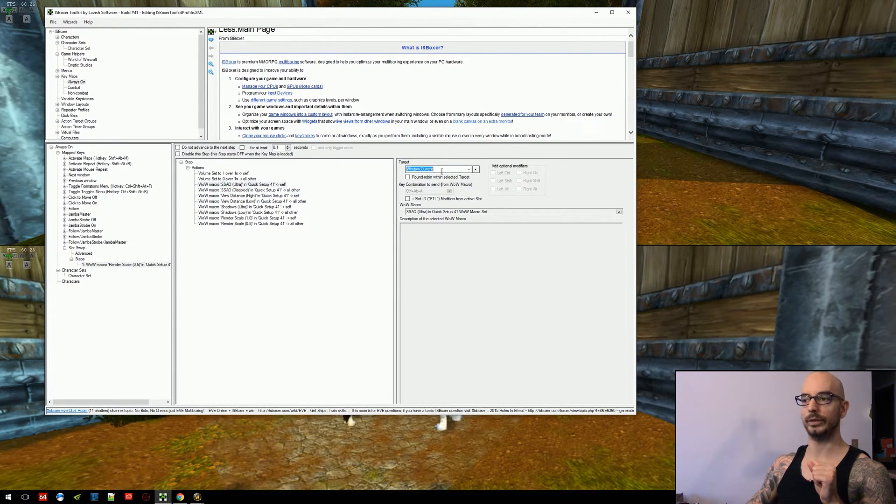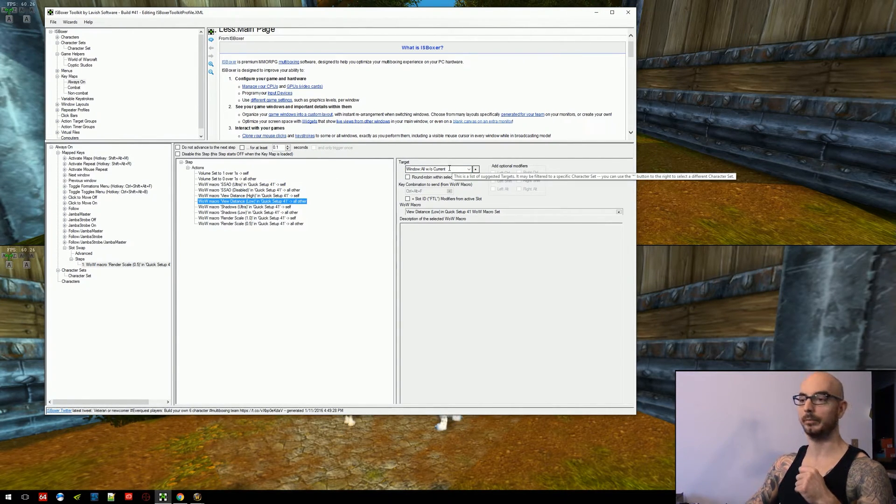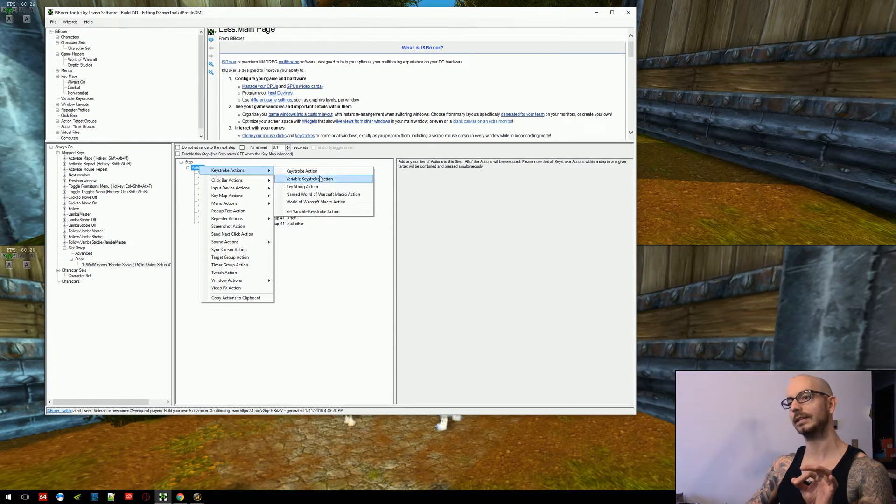The high settings go to window current, which is the current window I'm playing from. All the others — the disables or the lows — go to all without current, which is all my background game clients. For clarification: when you right-click on actions and go to keystroke actions, I'm using named World of Warcraft macro actions — the one I'm currently highlighting. The one below it, the World of Warcraft macro action, is actually a deprecated action, no longer in use. It's only in ISBoxer for backwards compatibility, for people who have really old profiles. Lax keeps that around, but the new, much cleaner approach is the named World of Warcraft macro action.